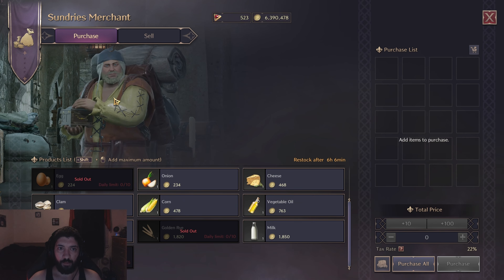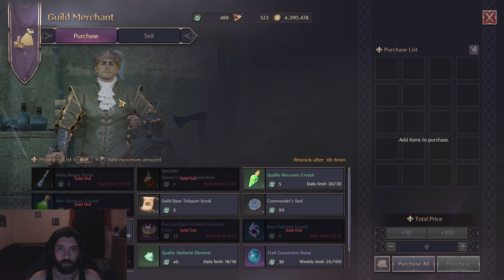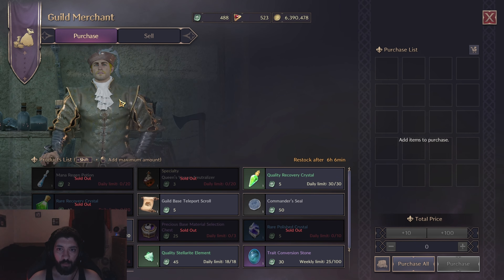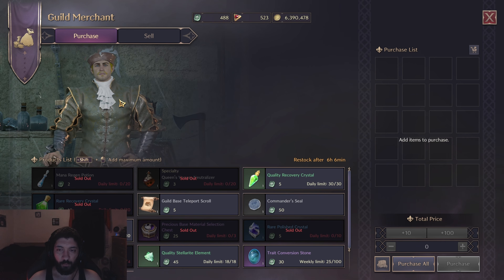Next is the guild merchant. From here you'll want to pick up the daily mana regen potions, queen venom neutralizer, health potions, precious material chest, rare polished crystal, and precious polished crystal. For the weekly limits, always pick up the trait conversion stones as these are important for rerolling traits on gear. If you have enough guild tokens, picking up the rare material chest every day you have enough extra is fine as well.